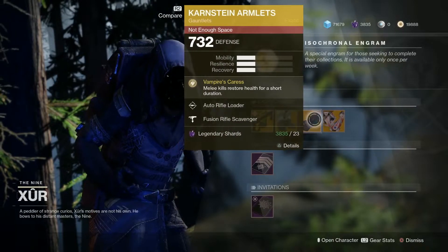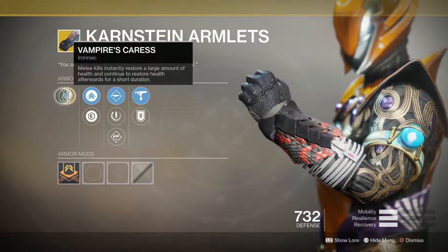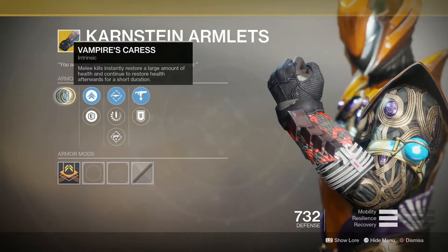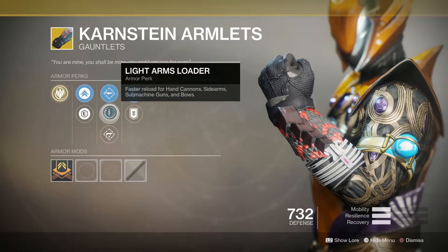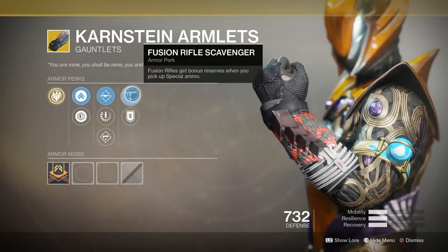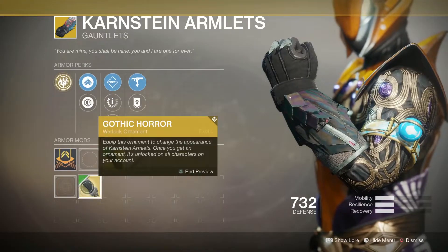Moving on over to the Warlock, we have the Karnstein Armlets with the intrinsic perk Vampire's Caress. Melee kills instantly restore a large amount of health and continue to restore health afterwards for a short duration. On this one we got Auto Rifle Loader, Light Arms Loader, and Enhanced Grenade Launcher Loader with Fusion Rifle Scavenger and Special Ammo Finder.